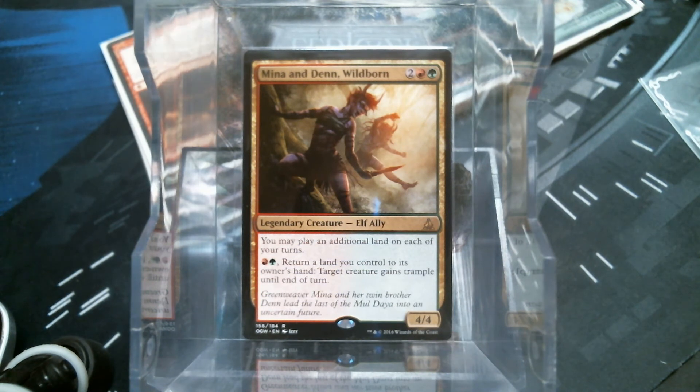I really like it as far as the extra land goes. It's not Azusa — I do not have Azusa in the deck. I know she belongs, but she's not cheap anymore. EDH has really affected some cards' pricing, and Azusa's one of them because she was from a set that wasn't highly received. But anyway, this is all about the Twins. You do get to play an additional land, and it's got the funky little bounce of land to get something trampled, which is fine.